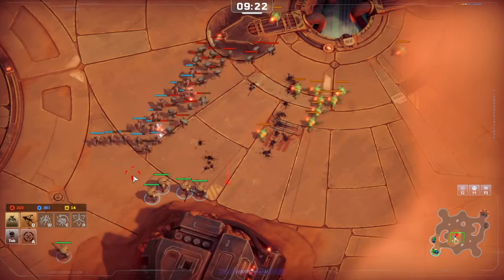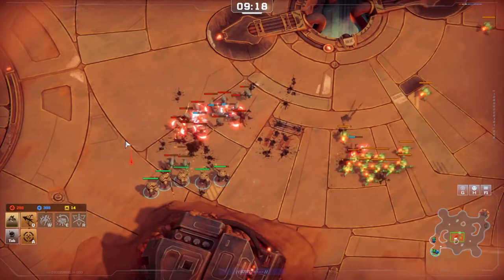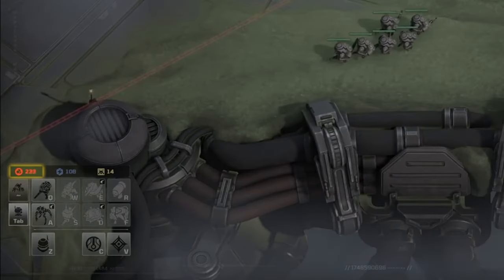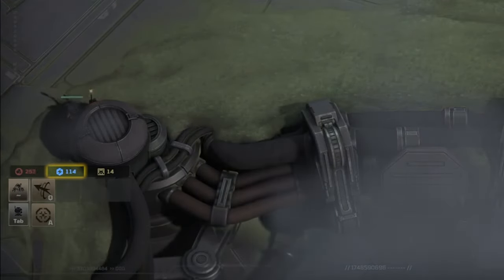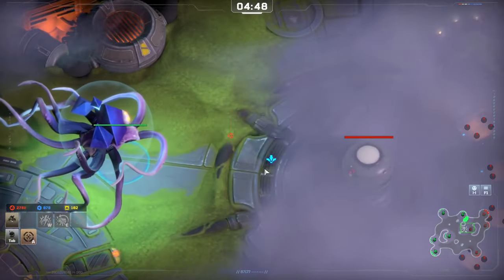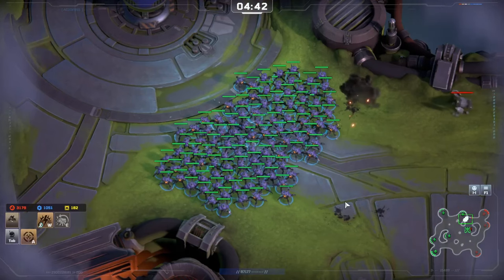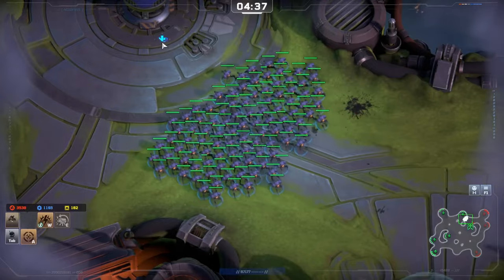You have two resources which are collected automatically, so no microing or building workers — it just happens for you. The first one, the red one, is Matter, which is used to pay for the more basic units. The blue one is Energy, which is used for teching up and also buying the more high cost technical units. The third figure is Supply, which is very much like StarCraft or WarCraft, and each unit you produce has a particular supply cost associated with it. Once you reach a cap of 200 — also the same as StarCraft — you can no longer build units because you've maxed out your army size.